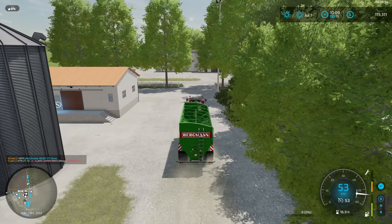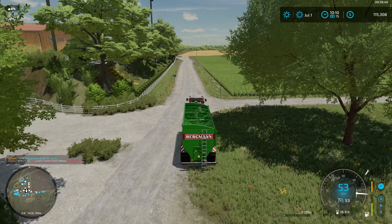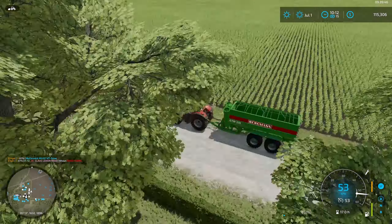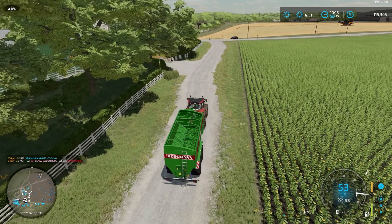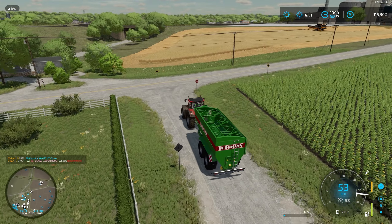Let's go past our chicken barns, past our warehouse, and head on over to offload the combine. There's my small trailer. What we're probably going to need to do — so I'm not taking the semi-trailer onto fields — is also look at buying a new general purpose trailer.